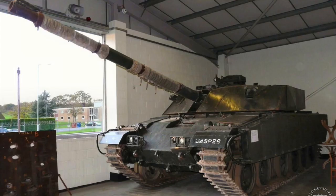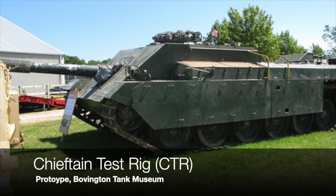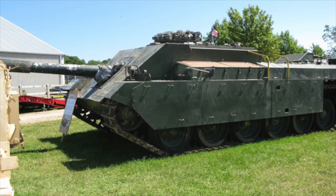The FV4211 itself was a highly mobile versatile main battle tank. The British decided to take the chassis and turn it into a turret-less tank along the same lines as what the Germans were doing with the MBT-70. They came up with the CTR - the Chieftain Test Rig - wanting a lower profile and a bigger gun, planning to stick a 120mm gun into a fixed casemate.